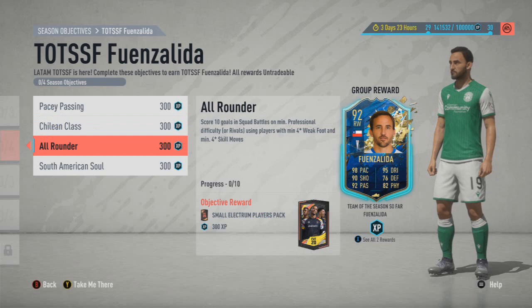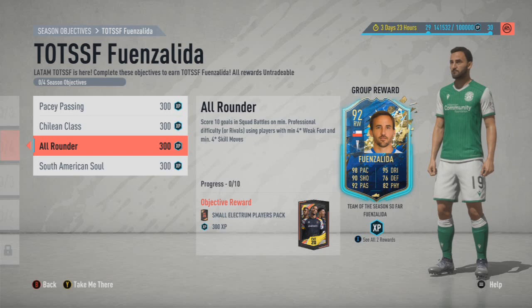All Rounders: score 10 goals with a minimum 4-star weak foot and minimum 4-star skill moves player. Small extra pushback for this — you can get it done in one game if you're really good. I'll just use Neymar pretty much for this, so it might take a few games but it's nice and straightforward.